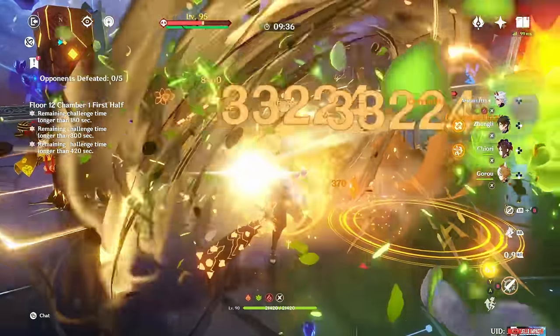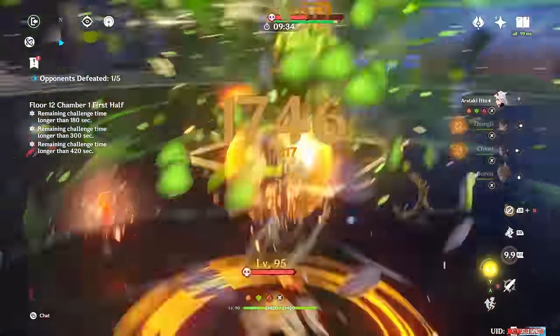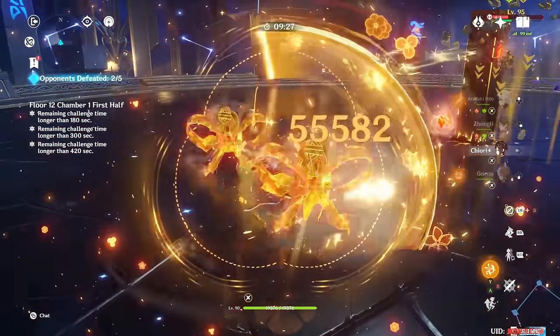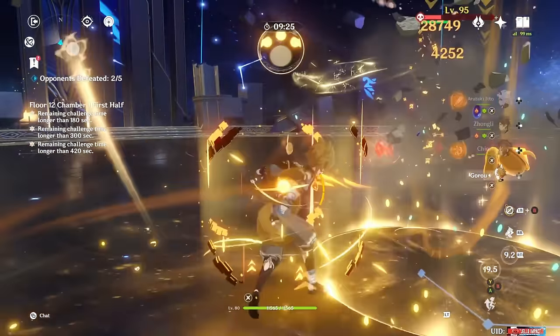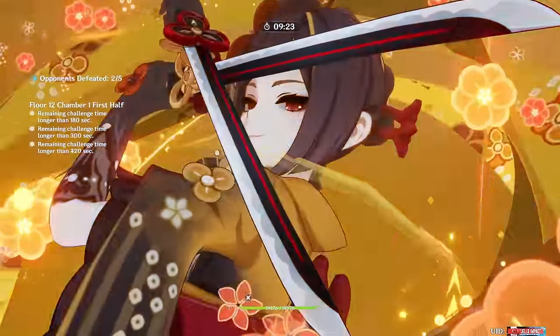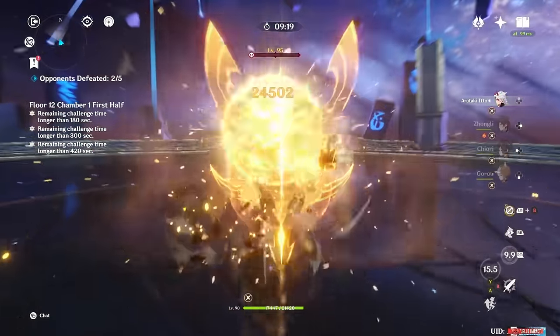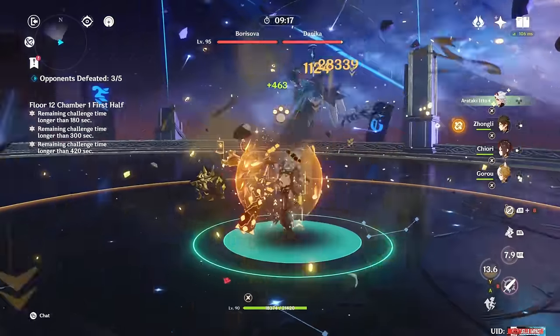Itto is a 5-star Claymore Geo on-field DPS who does his damage using fun combos with a very large AoE to maximize his damage. He's best played on teams with a minimum of 3 Geo characters because of how much Gorou buffs his entire kit. His skill generates decent energy and does a pretty sizable Geo mini-nuke.